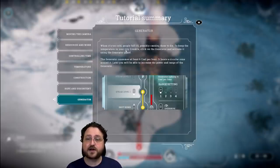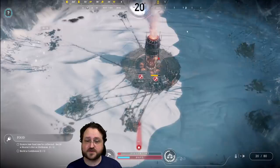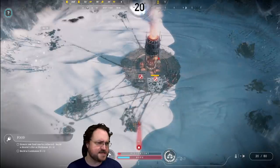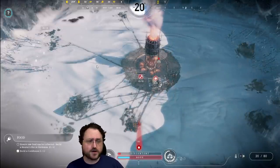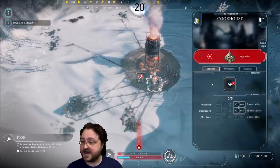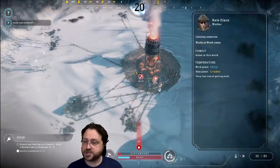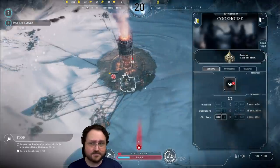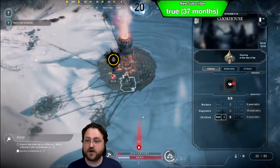Generator consumes at least six coal per hour and heats a circular zone. Later you'll be able to increase the power and range. We've got 20 people working on construction now. The cookhouse is actually done and ready to go — children can work there, so I'm going to make sure we've got kids working there so they don't have to wander out into the snow. They're going to start cooking some meals — 10 food rations from five raw food.